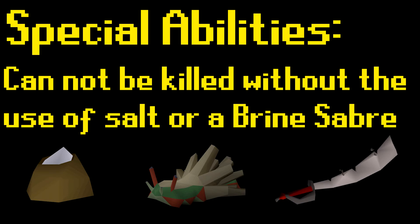Rock slugs have one special ability that is worth mentioning. Rock slugs cannot be killed without using a bag of salt on them. Once a rock slug has 5 hit points or less, using a bag of salt on the rock slug will instantly kill it.